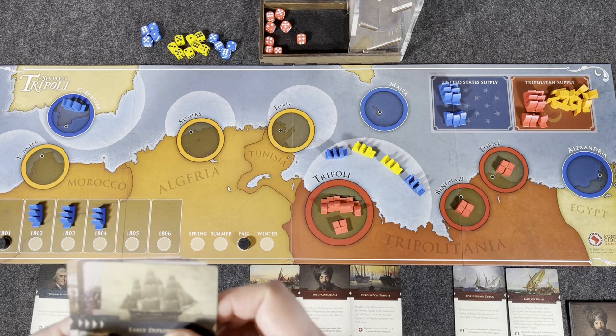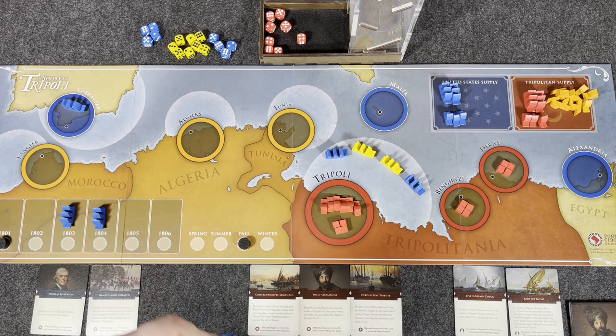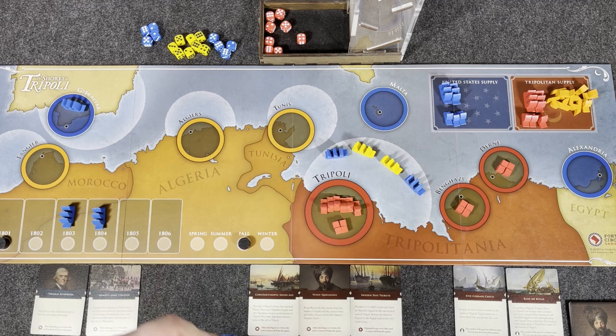It's now Fall 1801. Let's play Early Deployment from our cards: take one American frigate from the following year on the turn track and place it at any naval patrol zone. From 1802, we had one coming in as reinforcements — we'll place it in the Tripoli naval patrol zone. Now it goes back to the T-Bot.